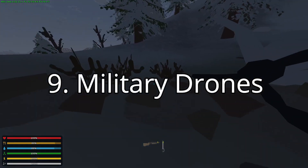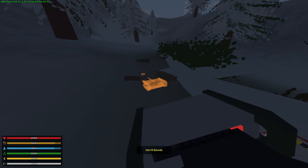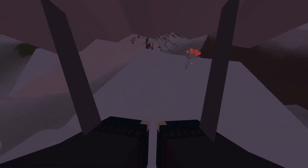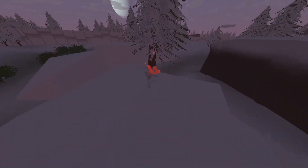The military drones are a sure way to get military drives. These are how they look on the map, and it's obviously not all of them. The military drive doesn't respawn, so it's one time use only. Polaris roses look like flaming flowers on top of little rock formations, while copper coils can be found in hospitals and in stashes. While the roses can also be found in stashes, it's better to look for them in the wild.